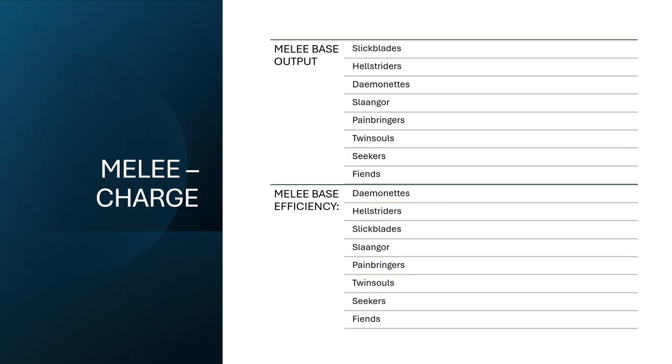Let's move on to our buffs — charges and other abilities. You can definitely see the Slickblade Seekers are number one for your melee output, just for the base unit of five. Hellstriders are also efficient. Demonettes are adding 50% to their overall output when they charge, and they're still at 110 points, so they are highly efficient. They're going to get in there and absolutely blend stuff. But as we're going to see, they only move six inches, and if they get charged rather than charging, they are just going to get mulched by whatever touches them. They are your absolute glass cannon in this army — they either charge and trade up, or they die.